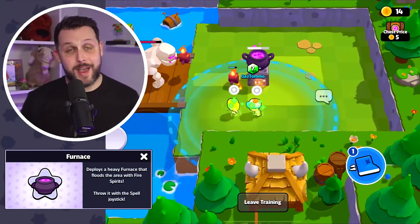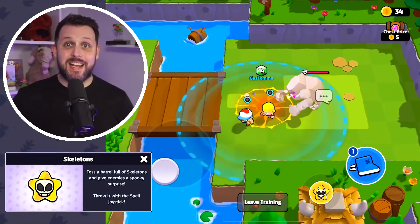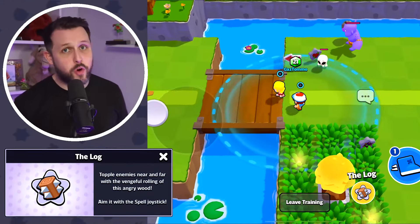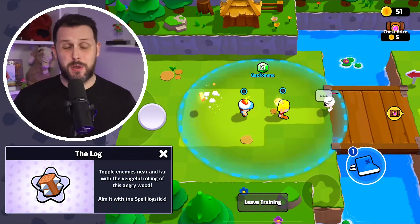It's just the best spell by far in my opinion. And we have the bomb — blow enemies away with this big bomb. We also have the skeletons spell where you toss a barrel full of skellies that will attack your enemies, just like the witch's ability. And finally we've got the log, which fires a huge log out in front of you that knocks back and damages your enemies — great against big groups of enemies and really useful. And that's everything you need to know about the green world in Squadbusters: all the characters, spells, modifiers — all the good stuff.